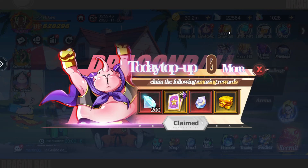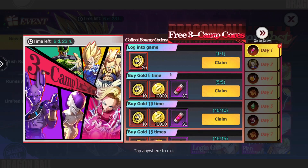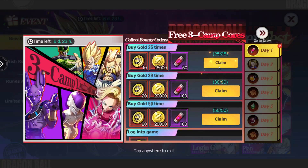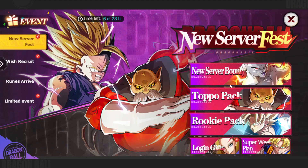We might as well claim these while we're here as well. We should be able to go into Limited. There is a new server fest, so let's have a look at what we have to do: log into the game, buy gold 5 times, 10 times, 15 times, 20 times. This is all stuff we should have done last week, so done. That's all finished — nice and easy.